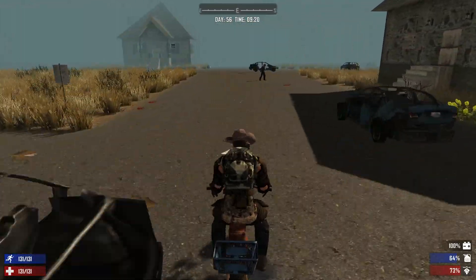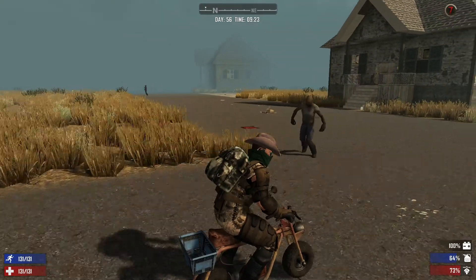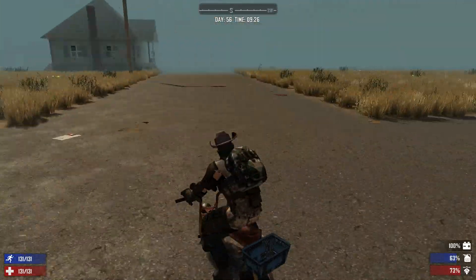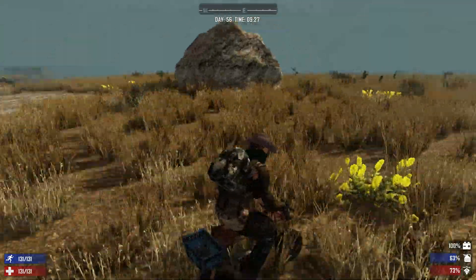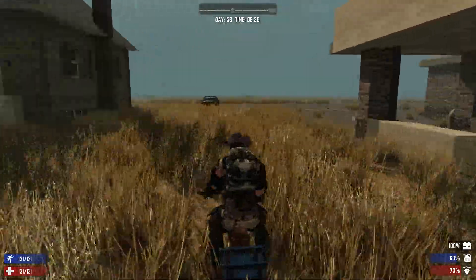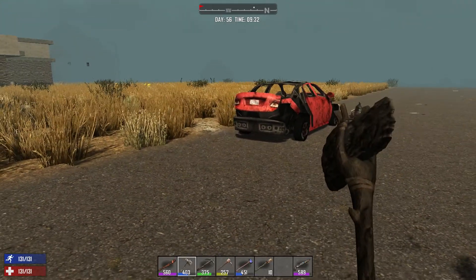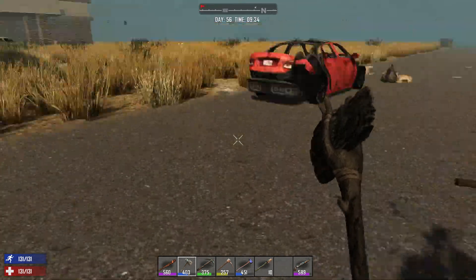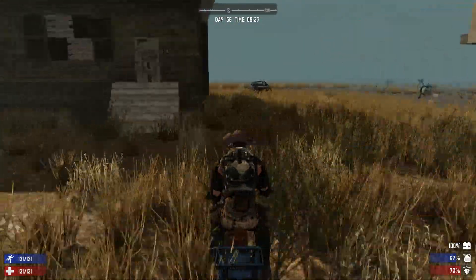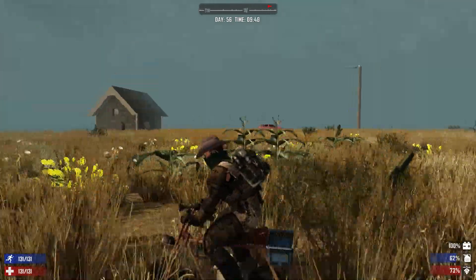I'm just searching this town looking for high-value loot and blueprints. Let's take a drive through the town here — Fog of War. There's something over here — a bank. It'll take me forever to get the blueprints out of that, but it might be worth it. The bank is like in the middle. Let me just circle around here.